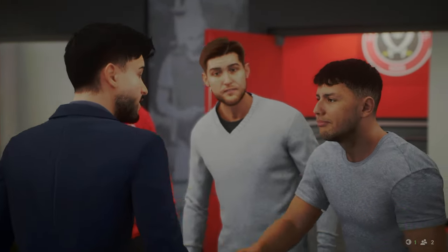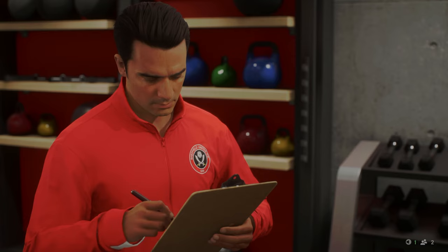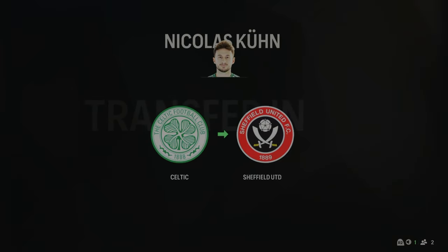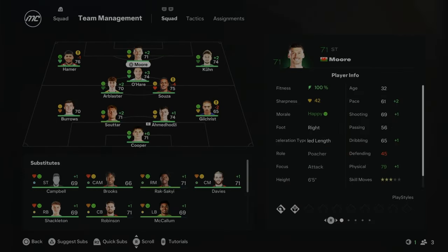The first signing of this Sheffield United rebuild is Nicholas Kuhn from Celtic. He is going to be slotting into the right wing position. We needed a right winger, so I paid the money and Nicholas Kuhn has come in from Celtic for 5.8 million pounds. He's the only player I signed — I didn't think we really needed anyone else. The championship squad is actually a very strong side, though the left back and keeper could probably get an upgrade. Hopefully Kuhn can improve the team going forward.